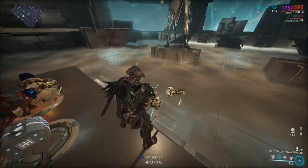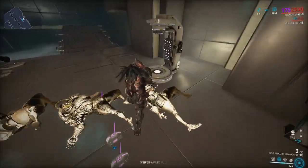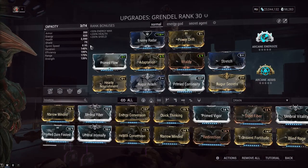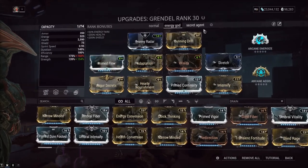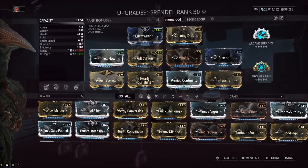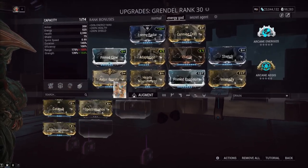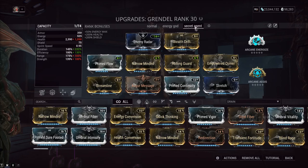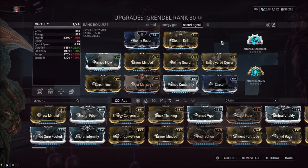This is where Spectro Siphon usually comes into play with that build I came up with about a year ago. But today we're going over another Helminth synergy — this augment sucks, it's complete garbage. We have Stealth Grendel today, not Spectro Siphon Grendel. It's actually going to be Secret Agent Grendel 2021, best red crit builds and all that stuff.